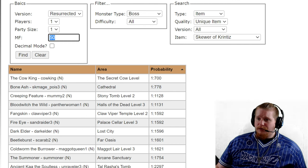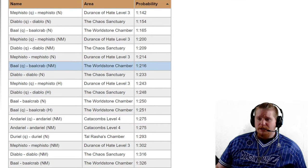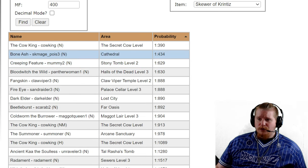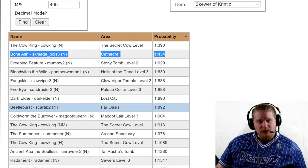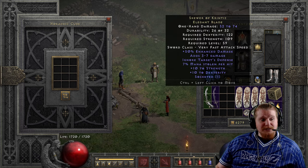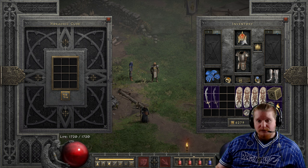If you had a 400 magic find character and just wanted to get this item anywhere, Normal Mephisto comes in at 1 in 214 and Normal Diablo at 1 in 233. For super uniques, Normal Cow King is 1 in 390, with Normal Bone Ash close behind at 1 in 434. Honestly, Normal Bone Ash is faster to run, so even as a high-level character with high magic find, Bone Ash in Normal difficulty is still the superior choice. Anyway, as always, I appreciate you guys — keep skewering in his face.